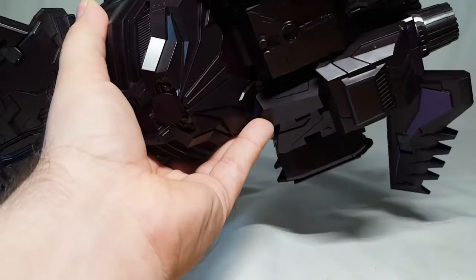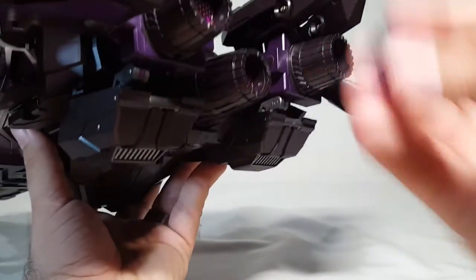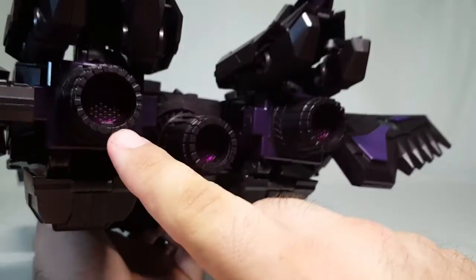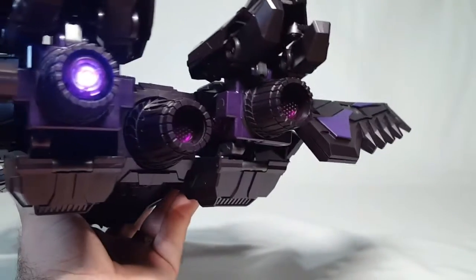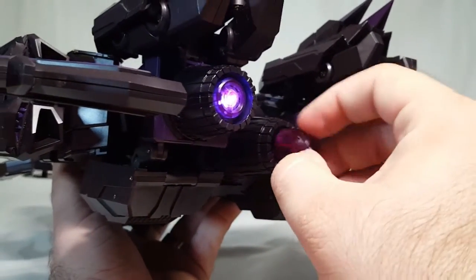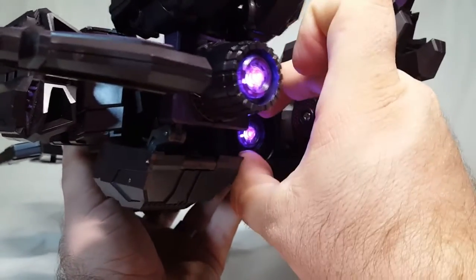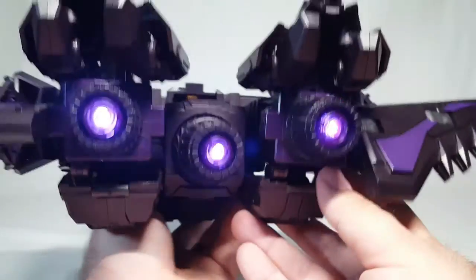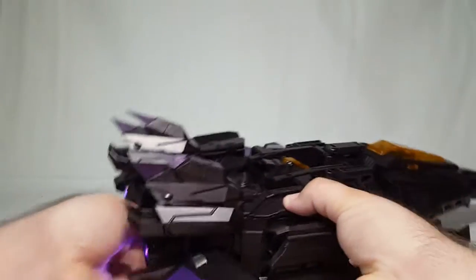There's a lot of clear plastic on the chest we'll discuss later. I'll show off what the LEDs can do in jet mode. Coming to the back you've got a slot at top and bottom — push the LED in with the button side going in, then rotate it to hold in place. So you get those two thruster LEDs lit, and you can do the main center thruster as well.